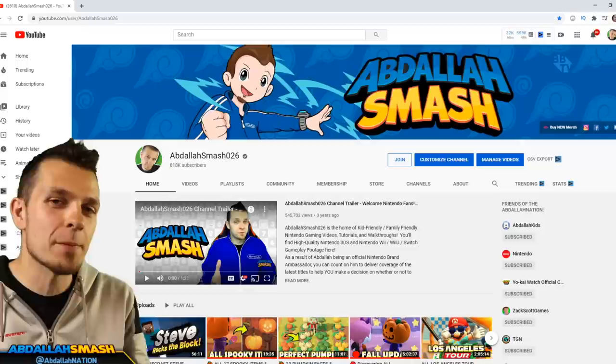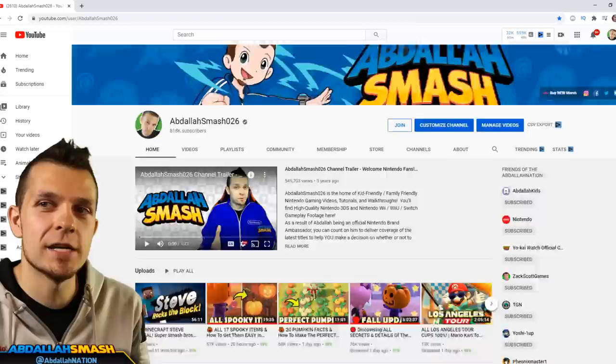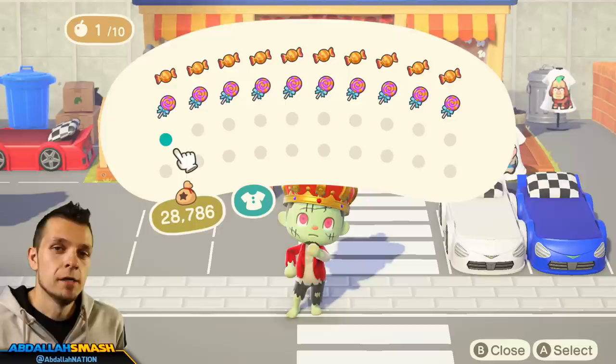Thanks for watching. If you guys have not already, hit that subscribe button — join us, we are growing and we are on our way to 1 million subscribers. It's absolutely free and it takes one click. We went over to our latest tips and tricks tutorial videos. Since it is October and the Halloween season is upon us, we've got at least two videos in this playlist you need to watch: the first showcasing all 17 spooky items and how to get those easily, and the second is the science behind pumpkin growing — 20 facts about pumpkins and how to make the perfect pumpkin patch. As usual, we respect your time, so on screen right now we'll have timestamps you can skip around to based on what information you want. We're gonna start with a little bit of information on what candy is and then go into the five different ways of getting candy easily within the game.